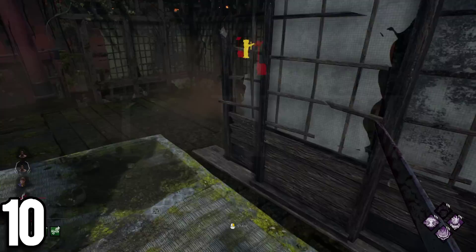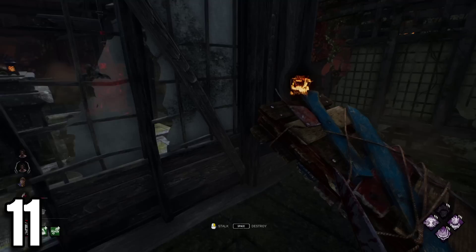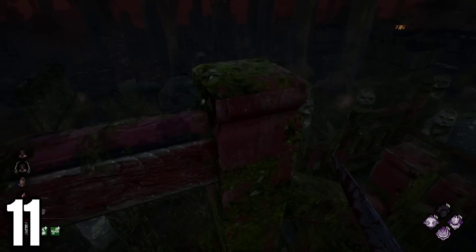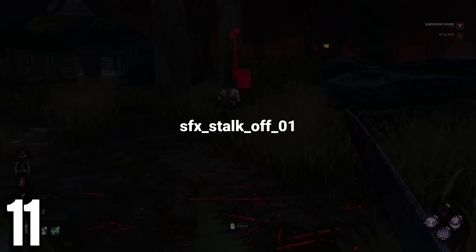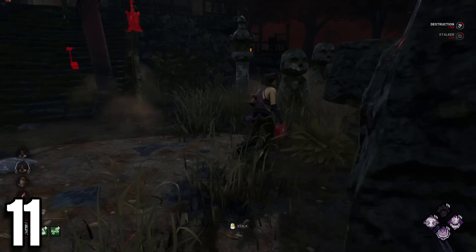Something you might not know is that during the development of Michael Myers, he had Roman numerals instead of the current icons representing the tier he was. Another thing that was changed from the development of Myers was the sound effect of stalking. In the developer build of Michael Myers, the stalking sound used to sound slightly different than the live sound we have. But what is more interesting is that originally, he had completely different stalking sounds.